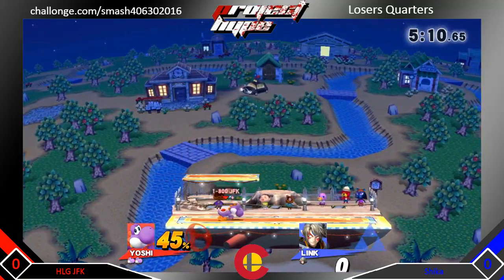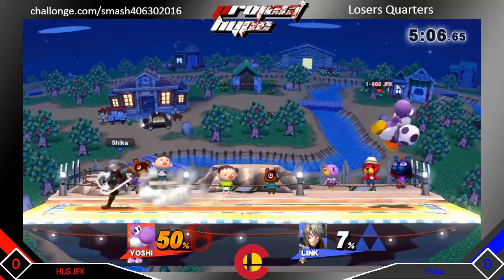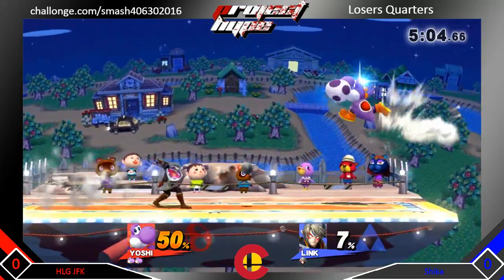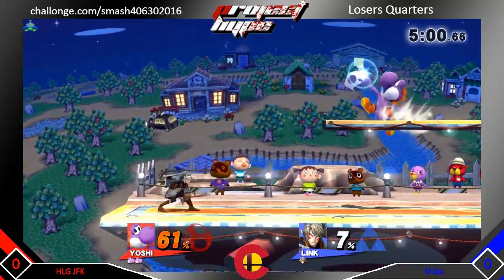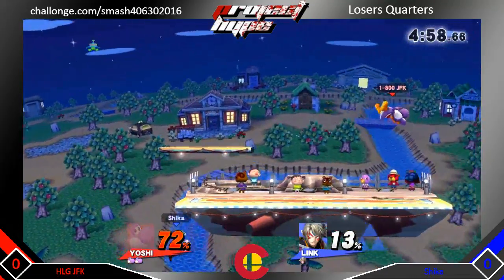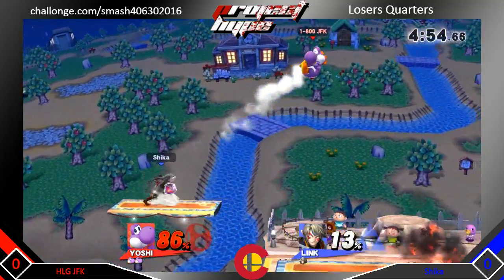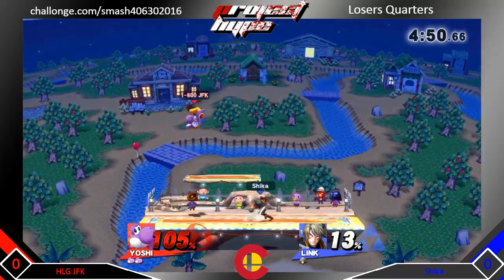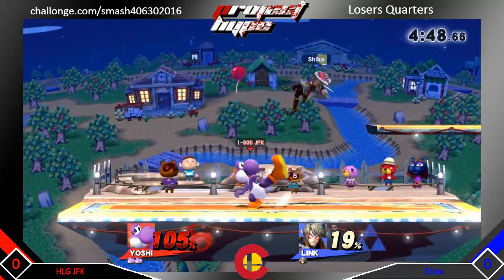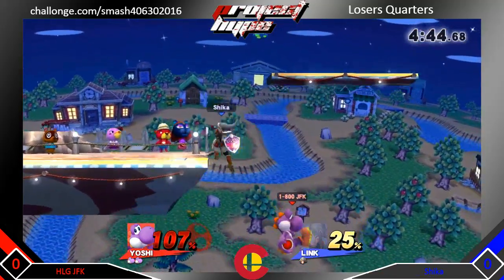That up air is going to take that stock. Sheikah throws a bomb and we're seeing eggs. He's got an air, but Sheikah answers with his jab — it happens to be fast enough. He almost SD's there; I don't think he was expecting to fall under the stage. Throws a bomb, gets some up air. JFK gets that egg, but he doesn't convert it into anything. Got a jab in the up air.